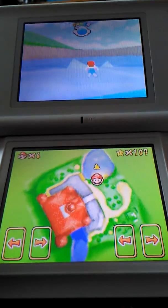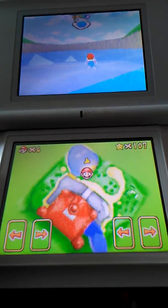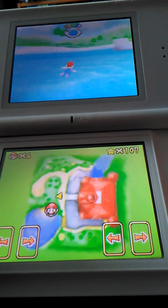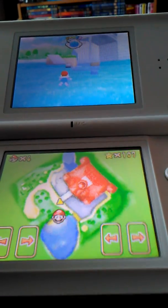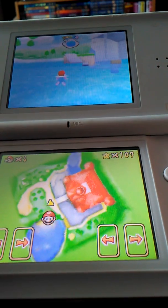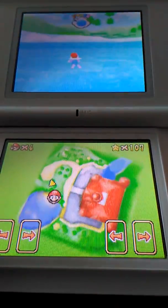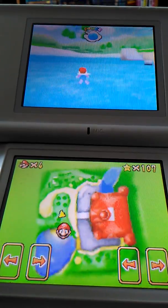Hi guys, it's Pocky and Piñatas here. Today I was playing Super Mario 64 DS, which is one of my favorite DS games, and I was trying to perform that glitch — the one where you try and dive at the tree near the cannon so you can get onto the roof of the castle without 150 stars. Well, I tried that and it caused this glitch — look at that guys!